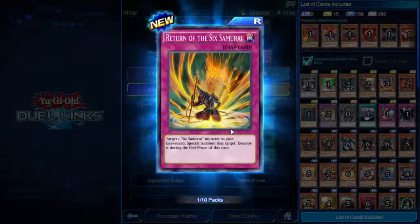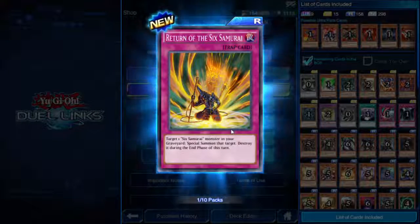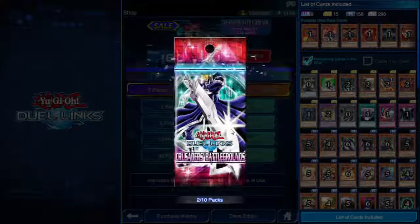Return of the Six Samurai — target one Six Samurai monster in your graveyard, special summon it, then destroy it during the end phase. Straightforward enough.